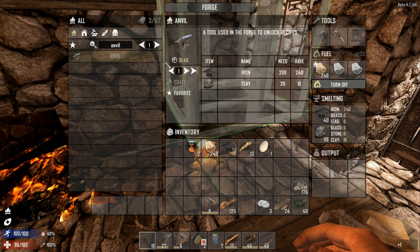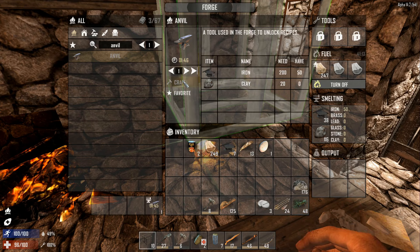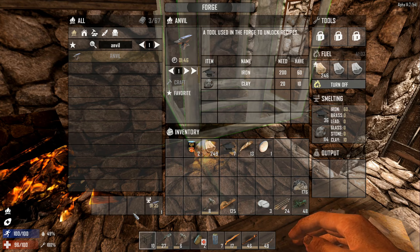How much time does it take to craft an anvil? Oh, I need a little bit more clay. There we go - craft. A minute 45, so it's not gonna be done in time because I'm gonna have to leave before that, but we'll have an anvil for next time and probably be able to craft up a little bit more forged iron.